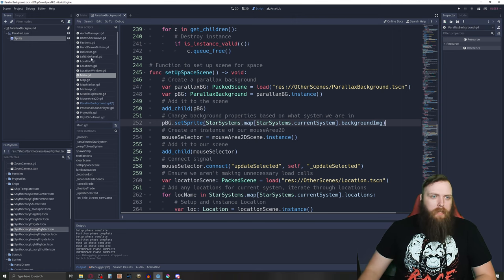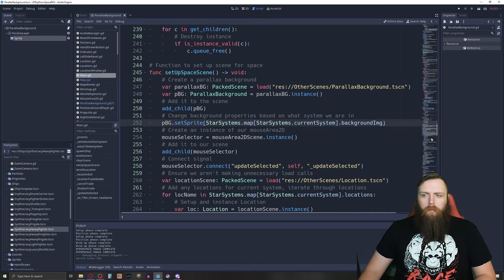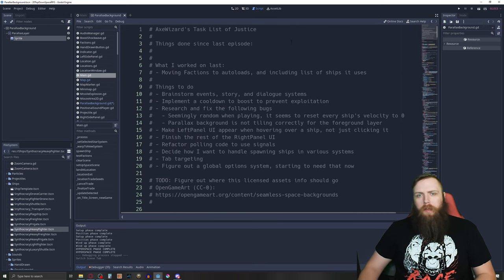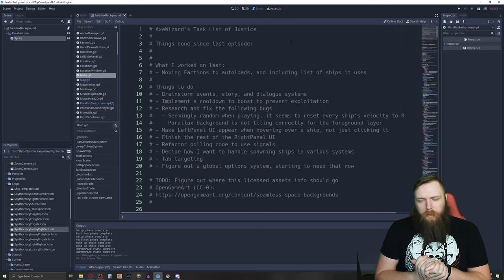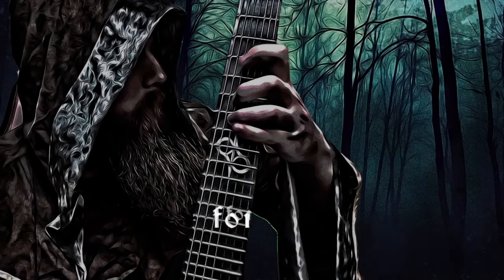That's all there is to it — nothing too fancy, but it opens up a lot because every time I jump to a different system it's going to have a different background and really feel like a different star system. That's about all I've done. I think it's working pretty good and I'm pretty happy with the progress. Thank you so much for watching and I'll see you in the next episode.